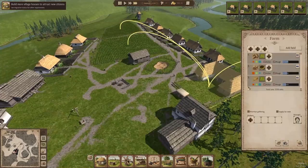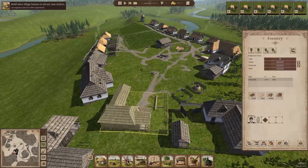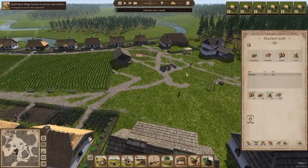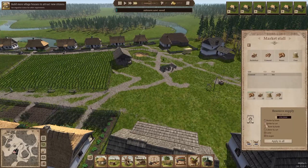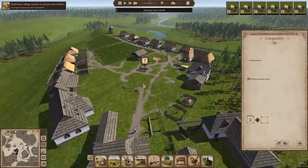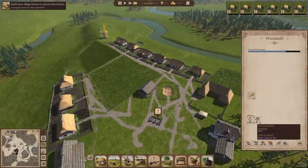Why didn't that rotate? That was meant to rotate onto fallow and onto sunflowers, but it didn't rotate. Why did it not rotate? I am very, very confuzzled about why it didn't rotate — that is very annoying. All carts need repair and I also need workers for them, so I'm kind of stuck.